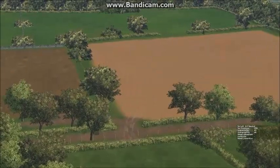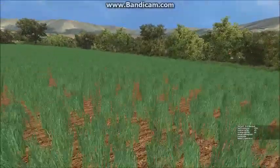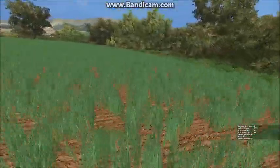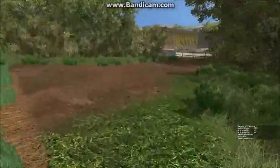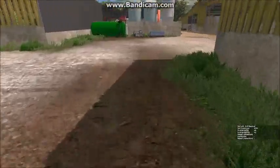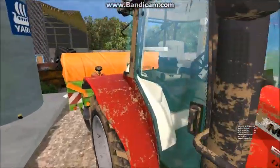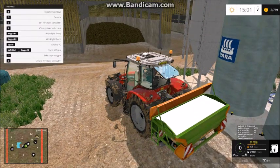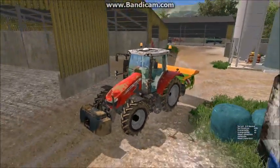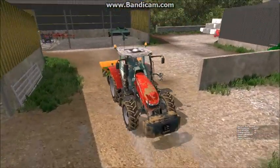I did actually earlier spread some PK on that stubble field which was a bit of a mistake, because we don't need to do that on stubble - it's an expense, but I guess it just means we don't need to do it later. I think we'll have to buy a sprayer and go down to the store to get one. We'll just drop this off because we've also filled this up at additional expense, but we'll put it away and use it in the future.